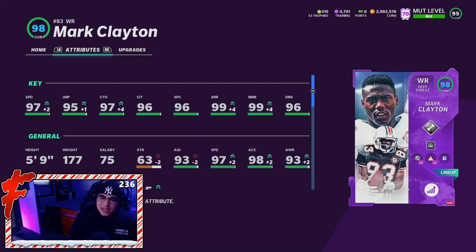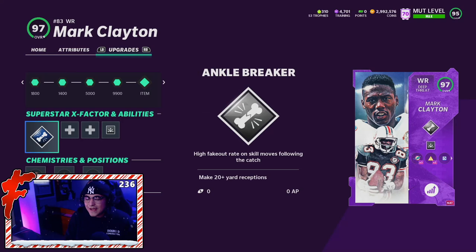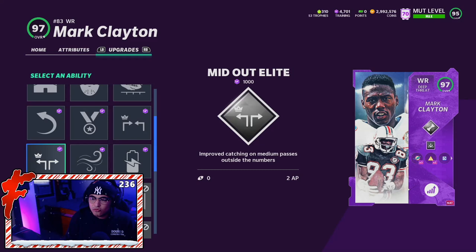Let's head over to the abilities. Mark Clayton is a deep threat archetype receiver. In the X-Factor slot, today we're rocking Ankle Breaker — high fakeout rate on skill moves following the catch. In the first slot, he gets Matchup Nightmare 2 AP, Reach for It mid and elite, Return Man, Second Win, Recuperation, Mid Out, Comeback, and Indoor Baller. First slot is pretty decent.